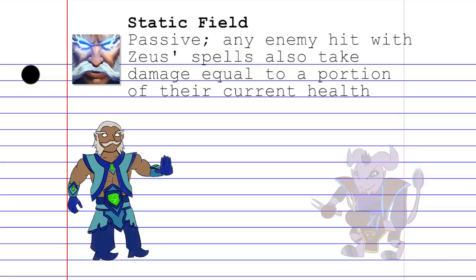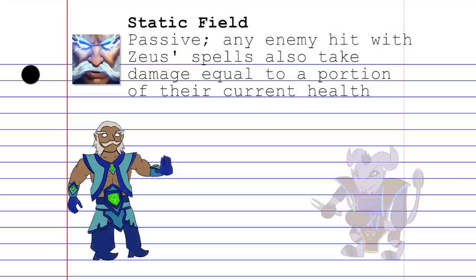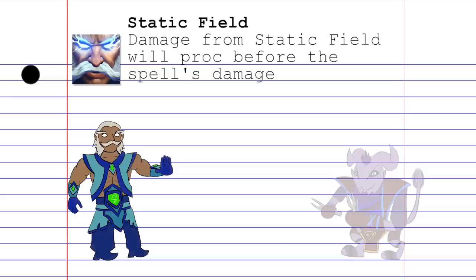Static Field is a passive ability that gives his other spells an extra bit of damage. Any targets affected by his spells also get a portion of their current health zapped away. This ability makes Zeus scary deep into the late game, where most nukers traditionally fall off. For added efficiency, the Static Field passive will proc before the spell damage, giving you the most bang for your buck.